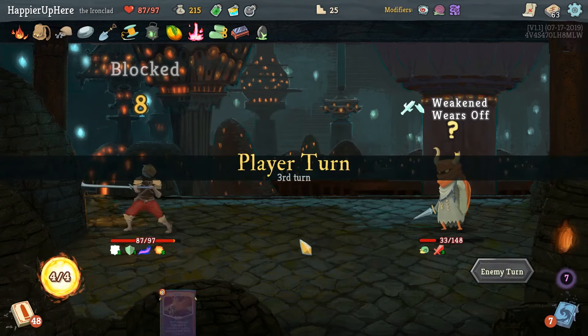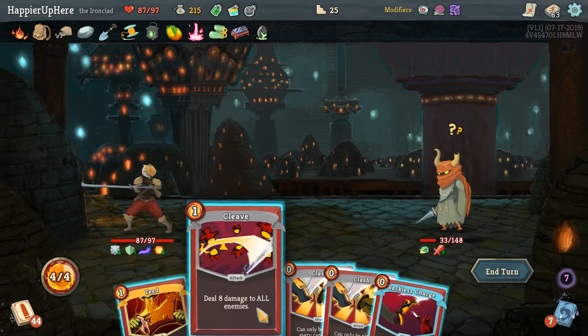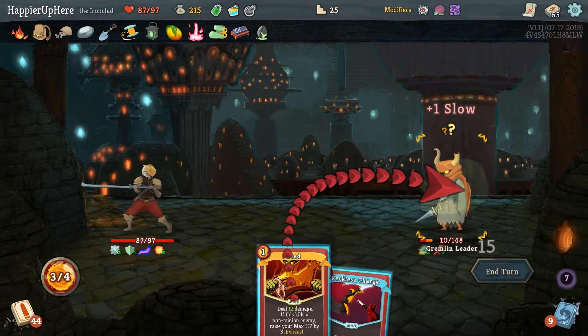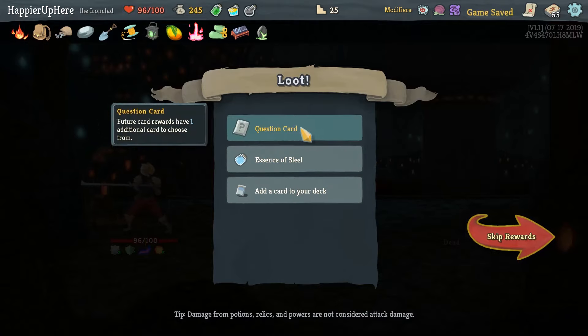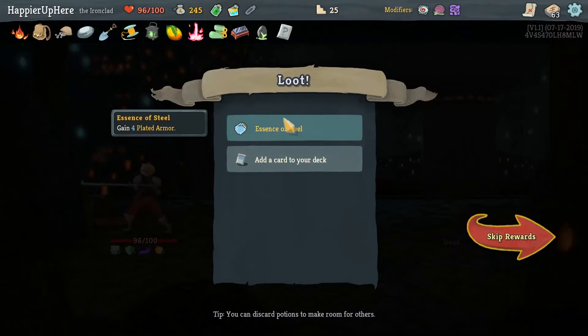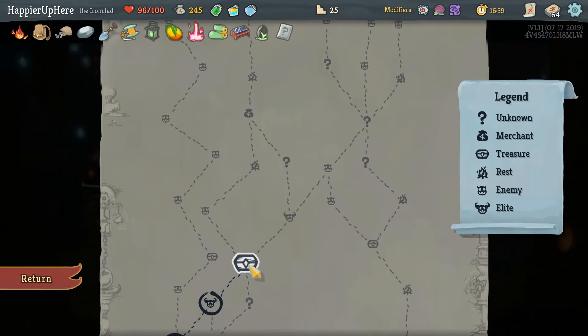There's nothing we can do to defend. Let's keep the Feed for later. Iron Wave, Reckless Charge, and Sever Soul. We just got unlucky - we didn't have any defensive cards when he was attacking. It's 10 HP loss. We can do Cleave, Flash, and Feed - at least we got a Feed off it. Question card gives future card rewards one additional card to choose from, as well as Essence of Steel which I'll take over the Smoke Bombs.